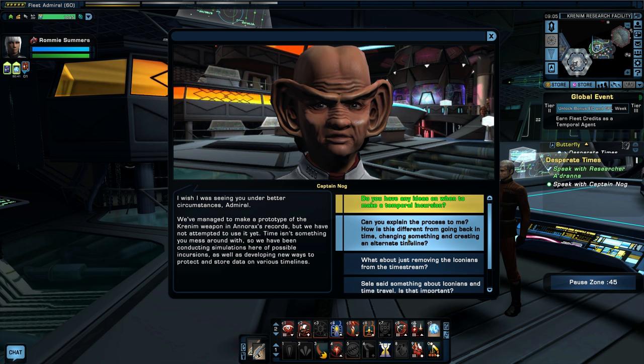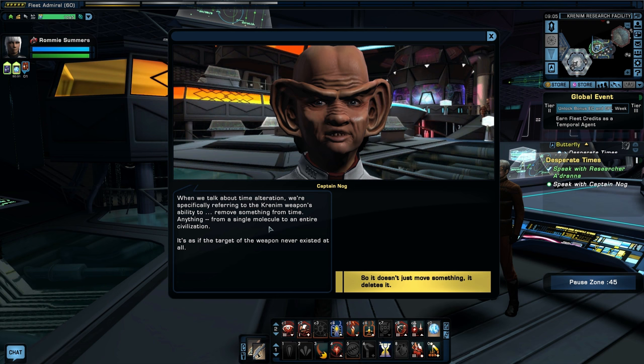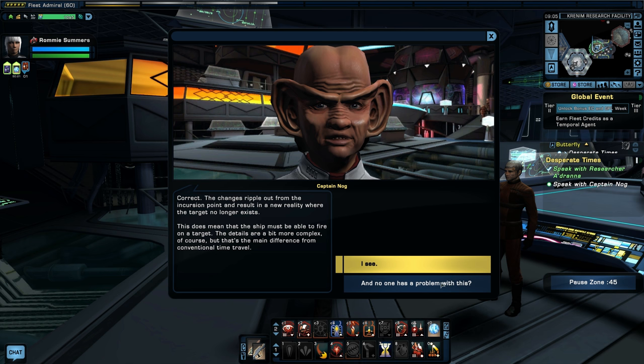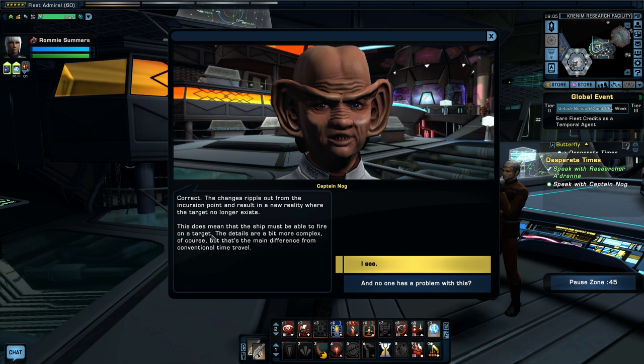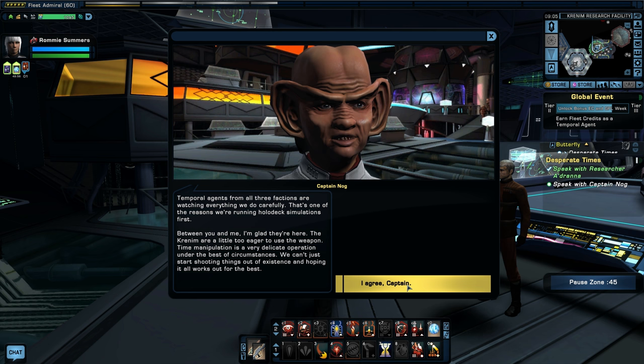When we talk about time alteration, we're specifically referring to the Krenim weapon's ability to remove something from time — anything from a single molecule to an entire civilization. It's as if the target never existed at all. The changes ripple out from the incursion point and result in a new reality. Temporal agents from all three factions are watching carefully — that's one of the reasons we're running holodeck simulations first. Between you and me, the Krenim are a little too eager to use the weapon. Time manipulation is a very delicate operation. We can't just start shooting things out of existence and hoping it all works out.